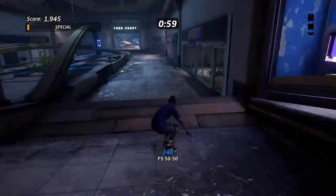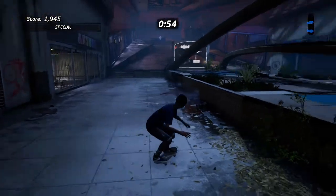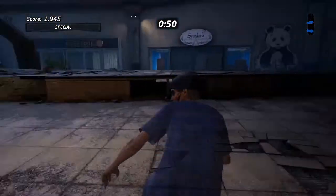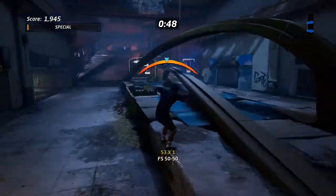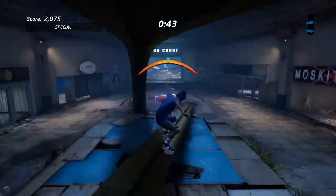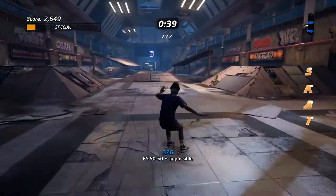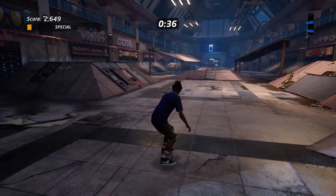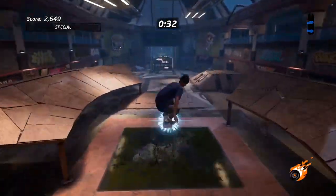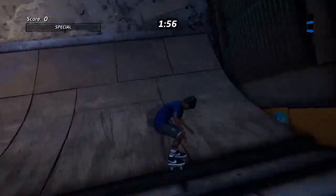Continuing on, you can see the T, which is in this little grind area — a little section of the mall. The way I like to grab the T is just move up this way, get into this little place right here, and grab it. Then the E is literally right up there — and there you go, that's all the SKATE letters.